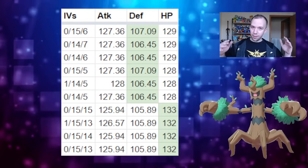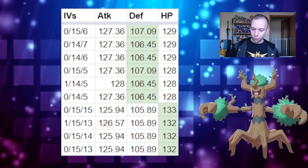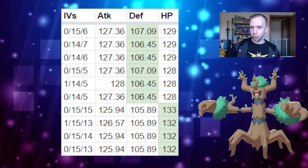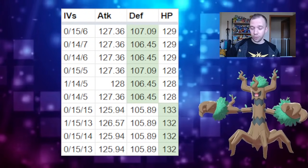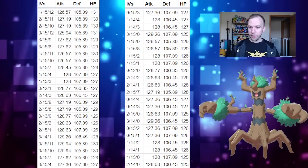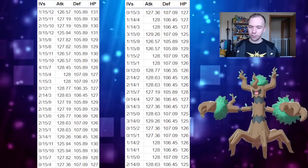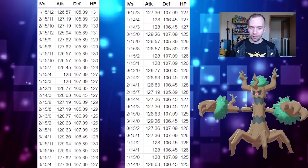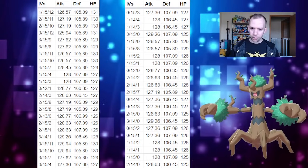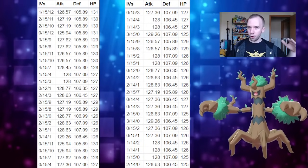Even with a weather bonus, getting any one of these top 10 IV spreads would probably require catching anywhere between 374 and 942 Trevenants — and that's without clear weather. So it could be very unlikely you get one if Phantump spawns go away after the event. With that in mind, I also have the next 45 best IV spreads here. Only one of them has weather-boosted IVs — the 4-15-7 — and the top 10 still stand well above all the other spreads.